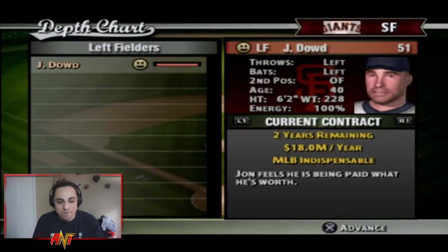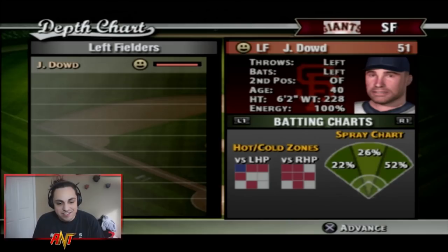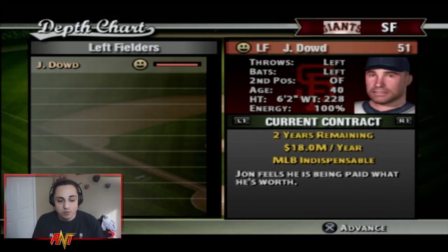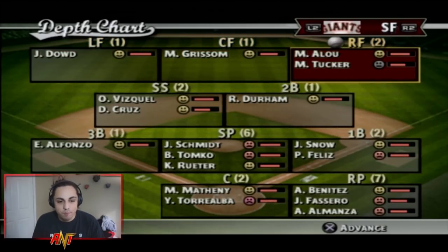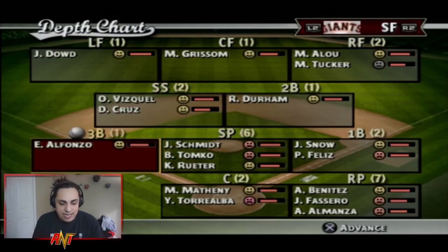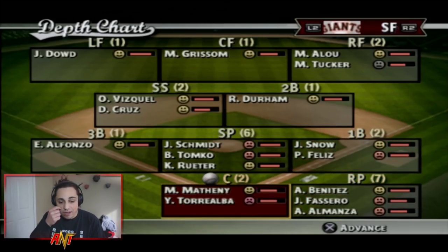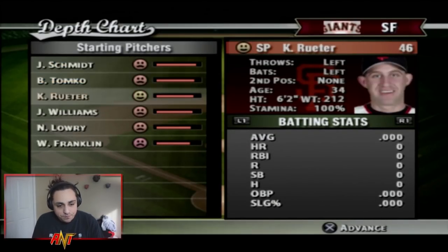In the depth chart you'll see John Dowd — that's the Barry Bonds stand-in in the old MLB games. You can see his attributes, fielding stats, batting chart, and even a scouting report for every player, which I thought was really cool. In the outfield we have Marquis Grissom in center, Moises Alou in right, Ray Durham at second, Omar Vizquel at short, Edgardo Alfonzo at third, JT Snow and Pedro Feliz at first.